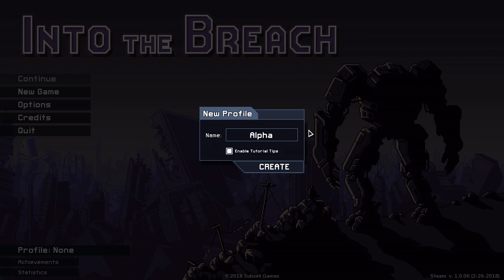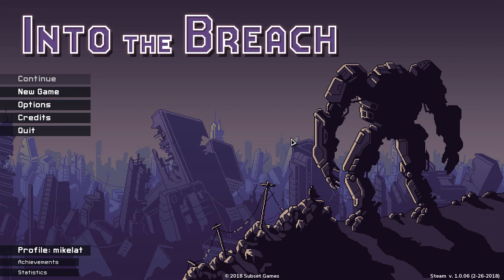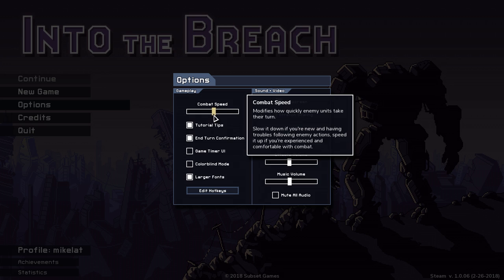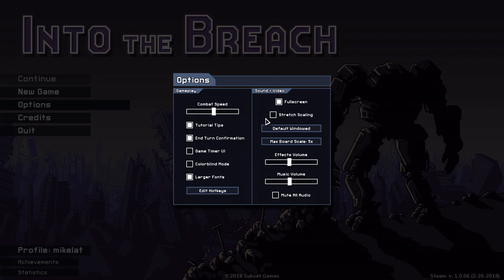I'm gonna just delete my profile and make a new one. 'Alpha' — that's definitely me. I'll keep the tutorial tips on just to show you guys. There's a couple of settings here. I put the combat speed slightly up, but I'll actually slow it down for the first run or two.